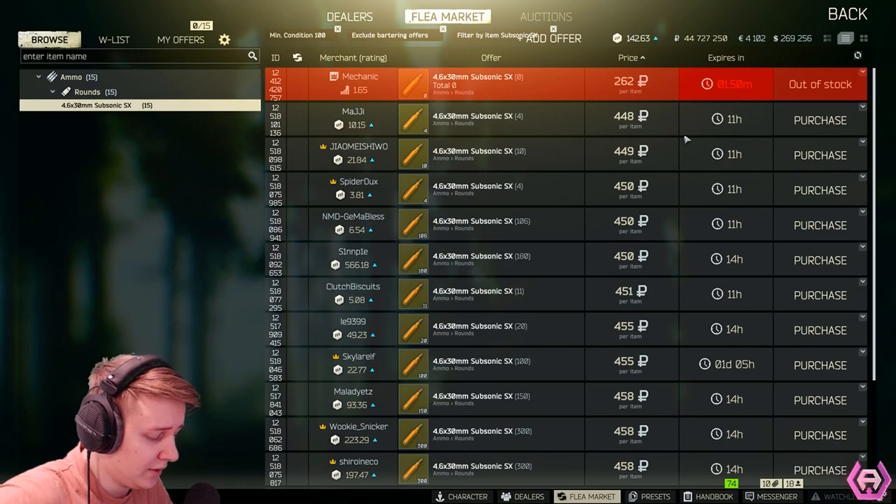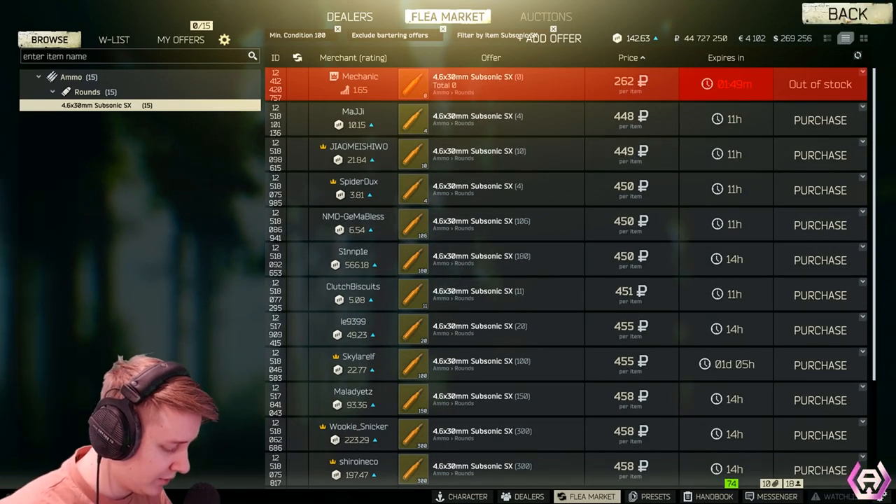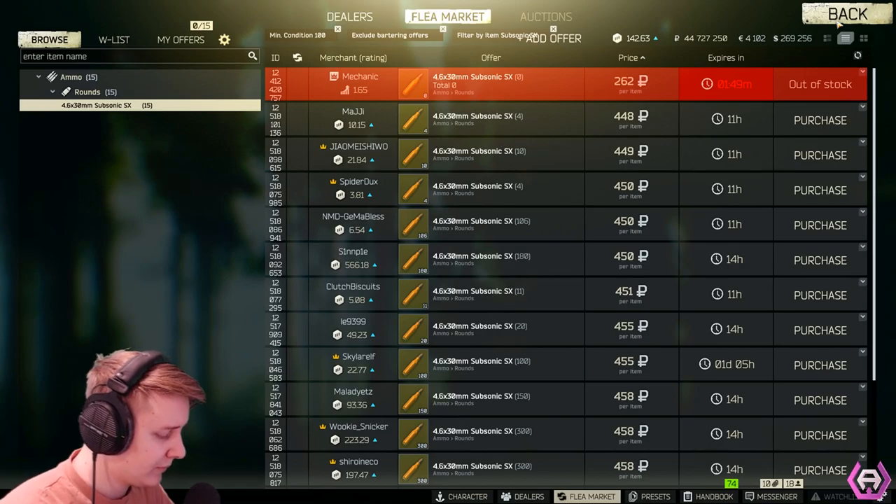From Mechanic, I managed to make $167,000 per one reset. The next traders we're going to talk about are Prapor and Skier.